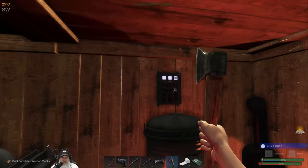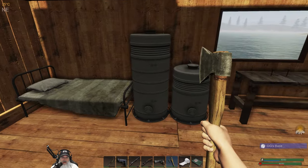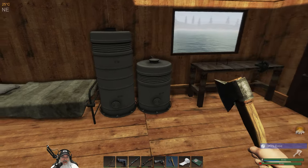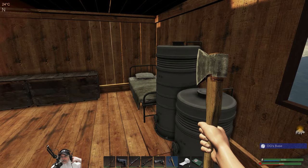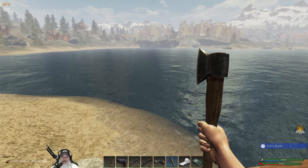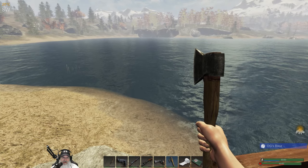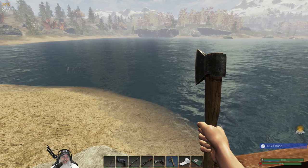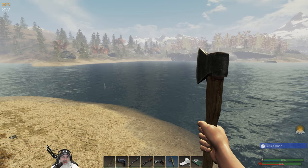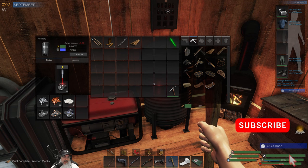We need 1700 power, but I think we have 2000 capacity — oh no, we only have 1000 capacity. So we're going to have to make two more power storage units. That means the recurve bow is not going to be our main priority today, since we need to get those power storages made first.